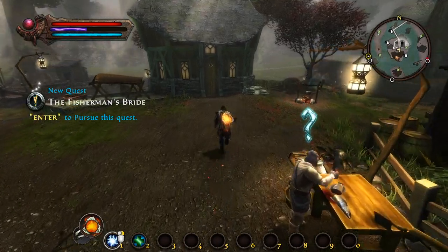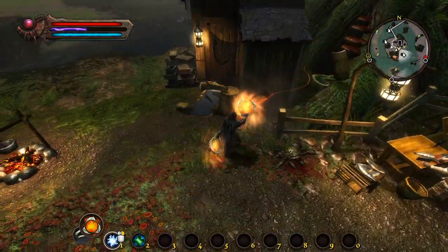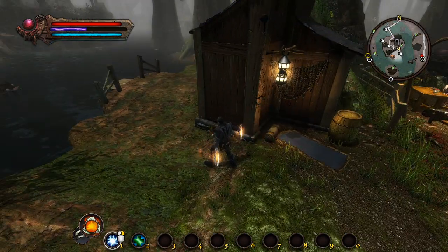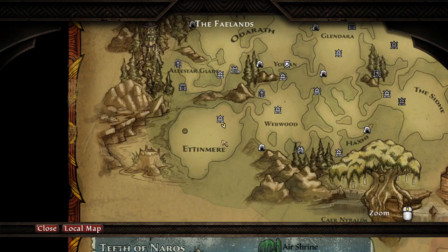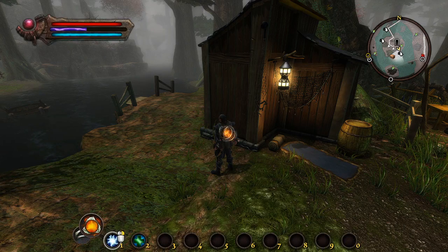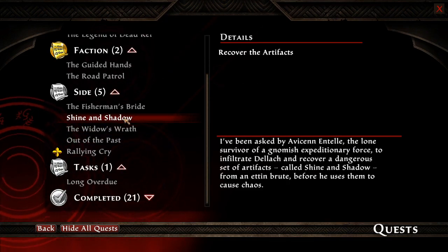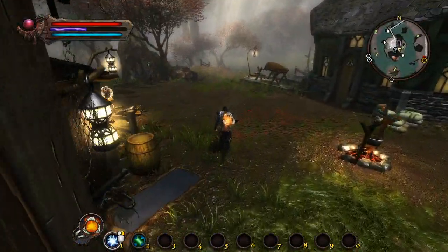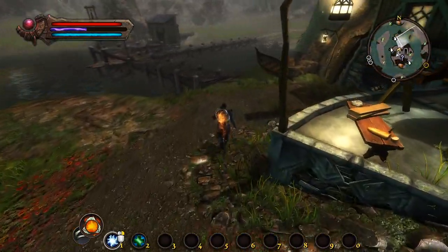Please find my nymph. Fisherman's Bride — okay, that's not far away. Let's go check that one. Unfortunately this is sort of an isolated island here — looks like there's only one way in and out.